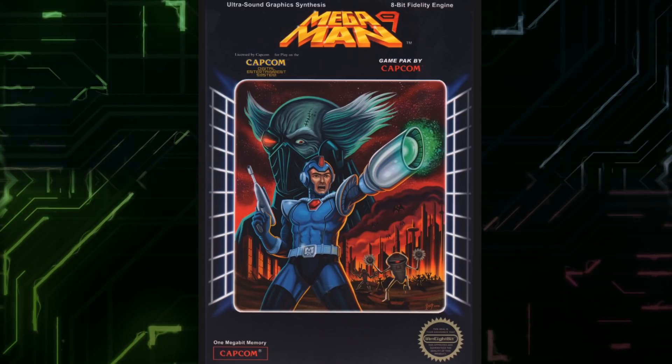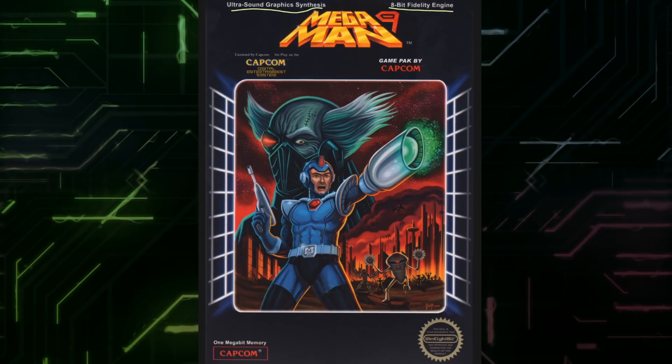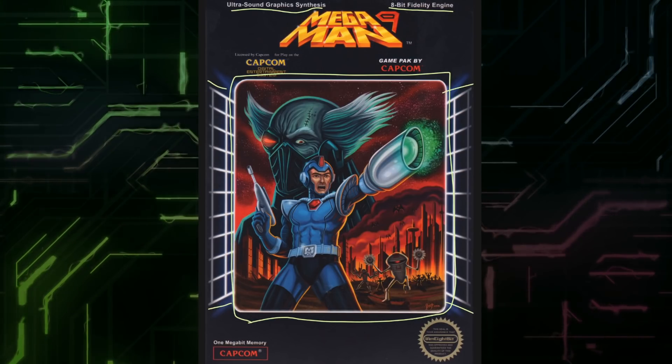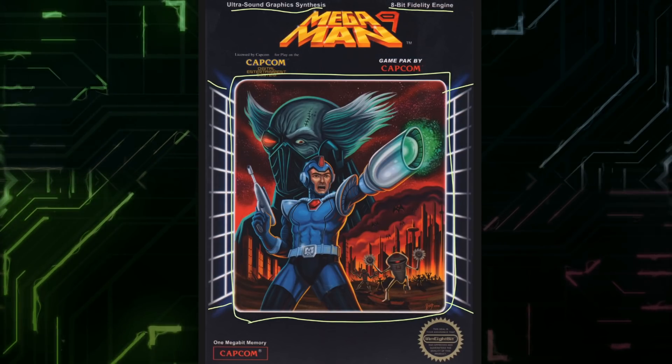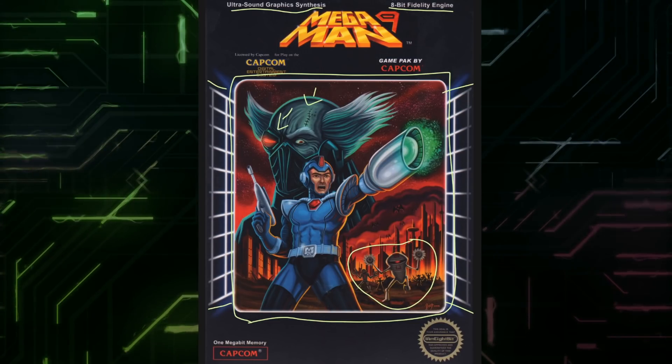So for Mega Man 9, they went all in. This has gotta be one of my favorite covers. Ultrasound graphic synthesis, 8-bit fidelity engine — gotta love those. Gamepack by Capcom. Wily — probably the best rendition of Wily. If this was the game I'd probably still play it. They took the grid back in the background from Mega Man 1's box. Mega Man — interesting design, I like the buster, but he still has a handgun in his other hand. Just an angry mob of robots. Wily has a scar and he has robot parts — so he's a cyborg now. I really like this cover, I'd like a poster of this.